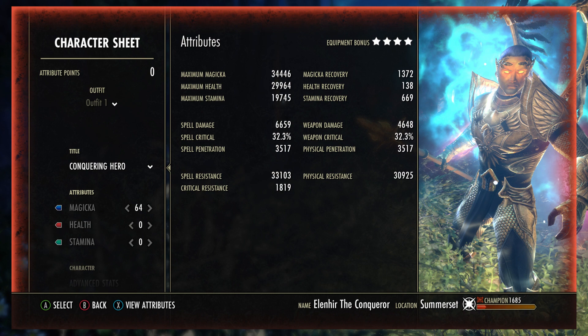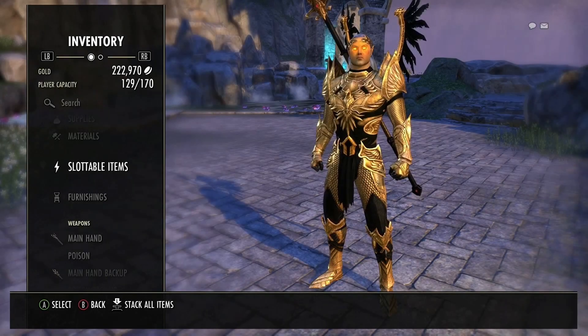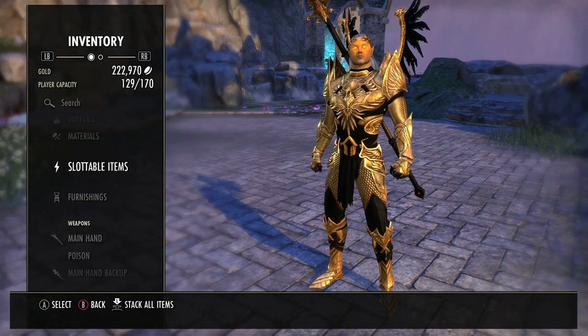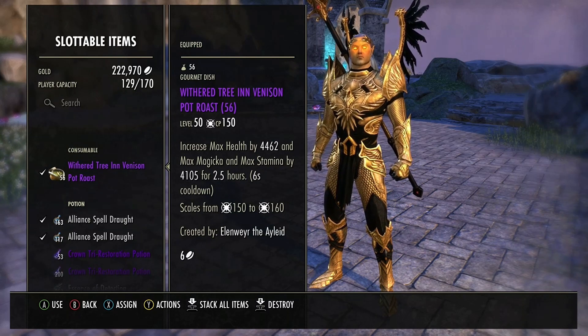Spell crit is at 32%, which is excellent on a tanky build like this one. Crit resist is almost 2k. My flat resistances are around 31k and 33k, but in combat they reach 40k despite using only three heavy pieces. On top of that, consider the 10% damage mitigation on your front bar and the 30% mitigation of mist form, so this build is incredibly tanky while enjoying great damage and sustainability.